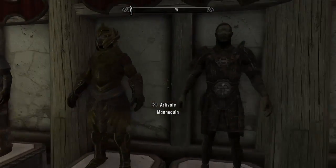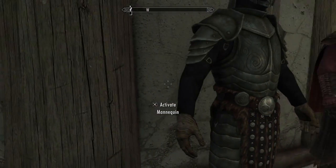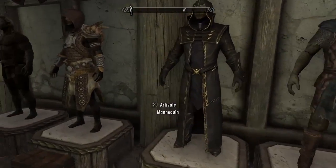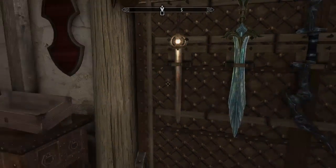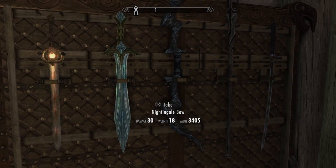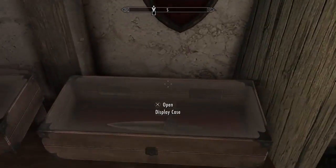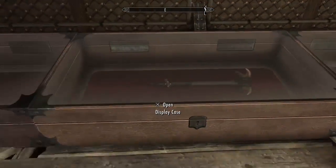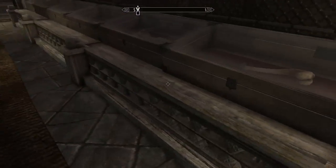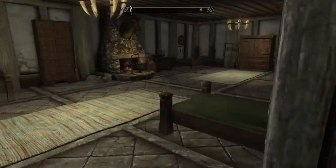This is just regular armor in the game — I thought it was better than what I had but nope. Then I just have regular stuff over here. I have Chillrend, more Dawnbreakers, the Nightingale Bow, and the Dragonbane. Some daggers and a bunch of other stuff over here — a lot of it.